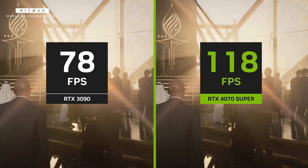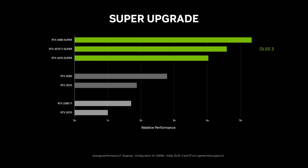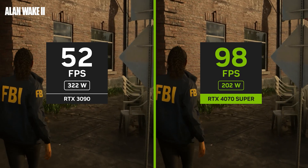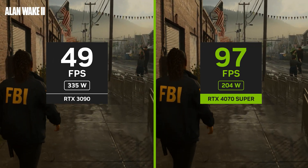In fact, when we look at the relative performance across 18 graphically demanding games, the RTX 4070 Super is faster than the RTX 3090 in nearly all situations. And when we turn on DLSS 3 frame generation, the performance really amps up, with the RTX 4070 Super being much faster. On top of that, the RTX 4070 Super is able to outperform the RTX 3090, all while using significantly lower power.